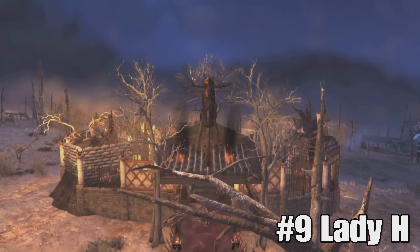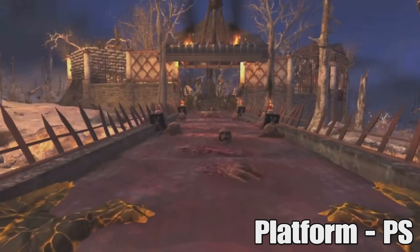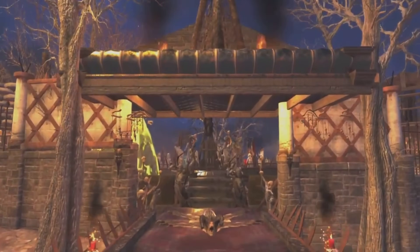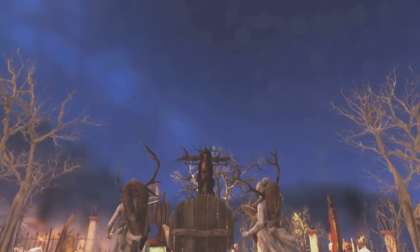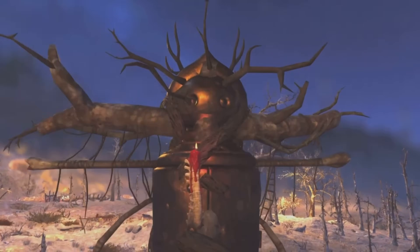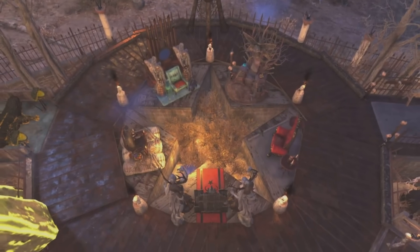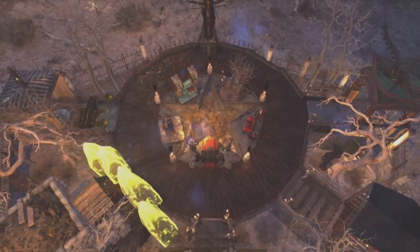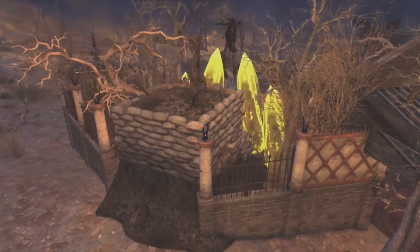In the number nine spot we have Lady H with the High Council build. This thing looks culty as hell — the only thing missing is a punch bowl and a few liters of bleach. It's dark looking, but it is Halloween week and that's exactly what we're going for. The building itself is very unique — I don't think I've seen anything quite like this. It has your typical compound vibes but kind of reminds me of Sacrament up in the top corner of the map.